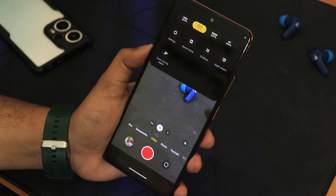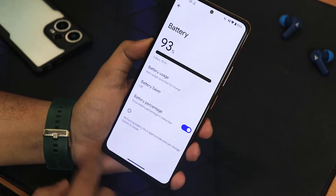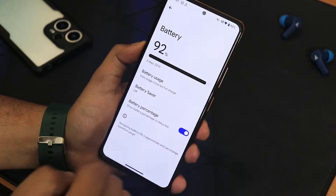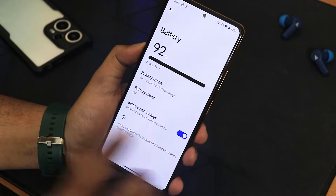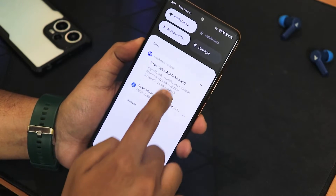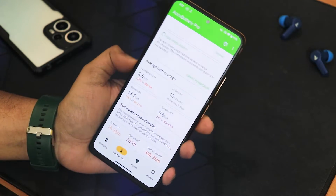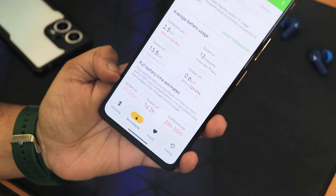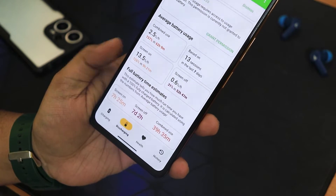With Android 14, the battery settings are very clean — it shows the battery percentage and battery usage. You can toggle the percentage on or off in the status bar. The battery life with battery saver is insane. Using the Accubattery app, I'm getting an estimated seven to seven-and-a-half hours of screen-on time, about seven days of screen-off time, and a combined usage of about two days.